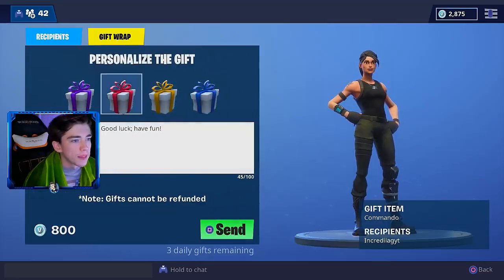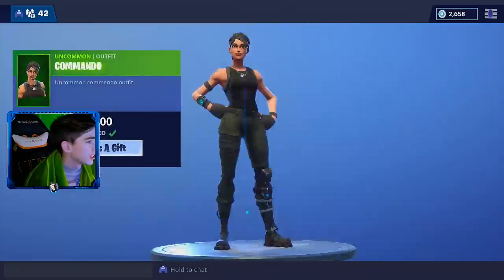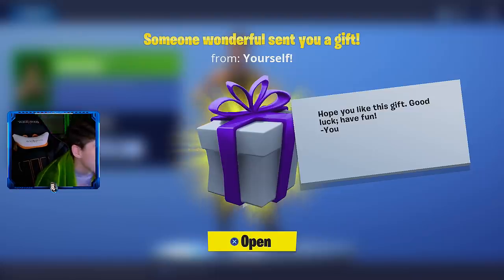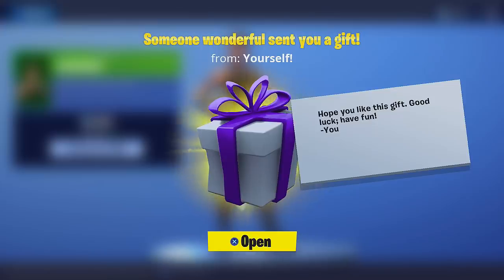Continue to gift wrap — we're going to wrap it in red. 'I hope you like this gift, good luck, have fun.' Send! What's going to happen? Is it up?